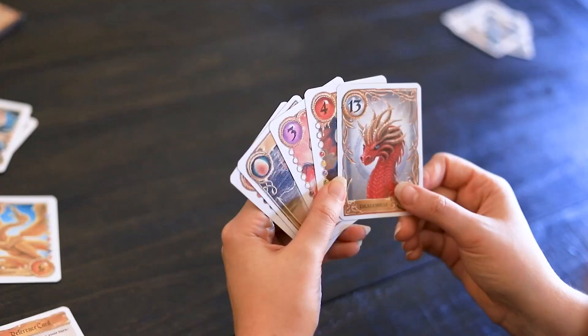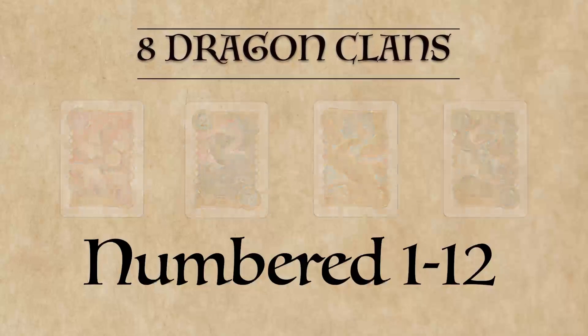Before we set up the game, let's get acquainted with the different fearsome dragon clans. There are eight dragon clans that make up the suits of the game. Each clan has 12 cards numbered 1 through 12. However, not every dragon shares the same strength.